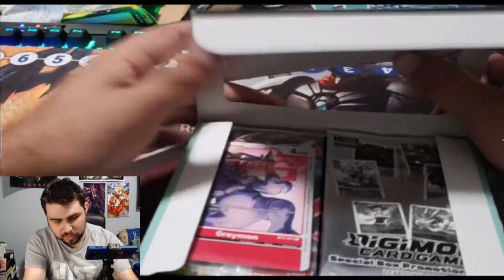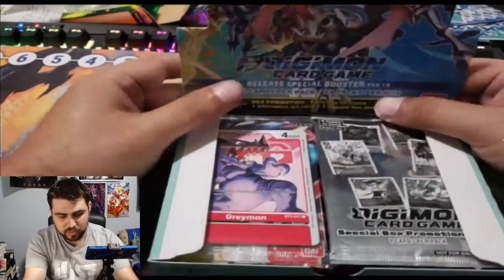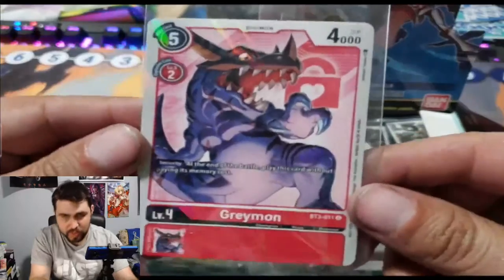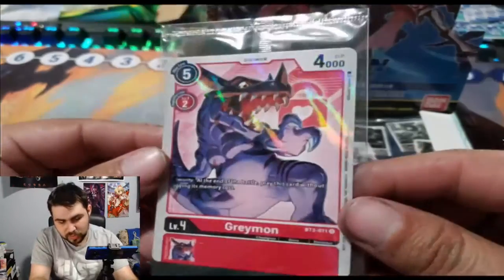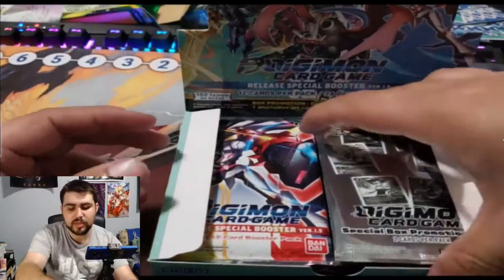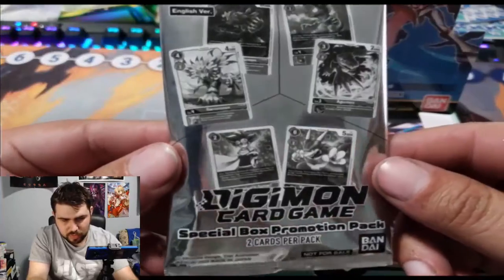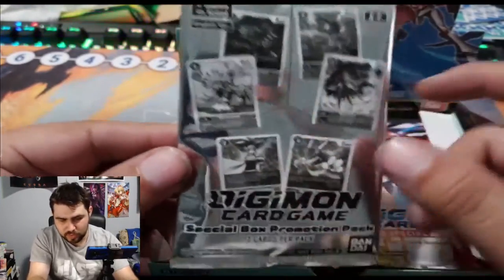We got Greymon this time — that one's much easier to spin off. So we got Greymon as a promo. At the end, play this card. There's another security-like Airdramon. Last time we got those two, so let's see if we can get these two as our box topper promo.